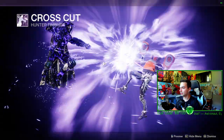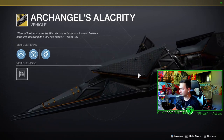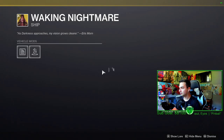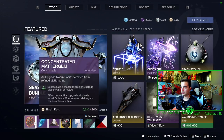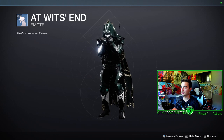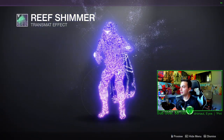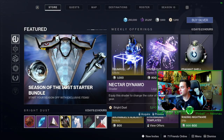We have the crosscut finisher which is pretty cool, a ghost shell, a cool looking sparrow — I don't like that — the waking nightmare ship, the celestial nighthawk ornament, the wits end emote, the reef shimmer transmat effect, and nectar dynamo which is actually pretty cool.